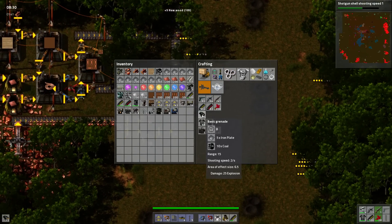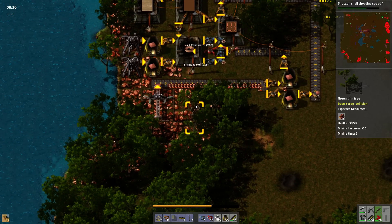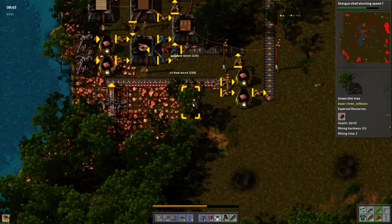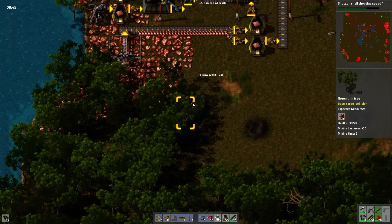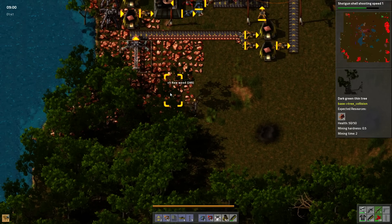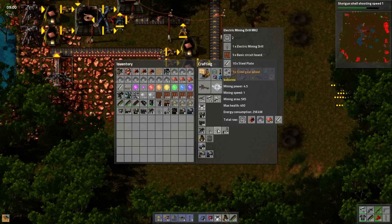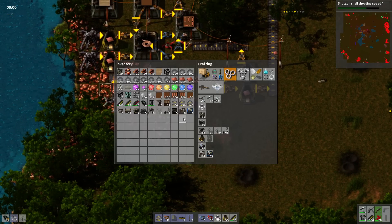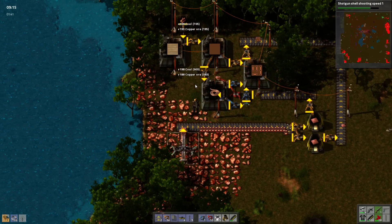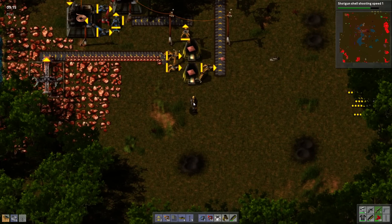I think I'm gonna need a few more though. So here's what I'm thinking: we basically just set up the same type of little smelting layout that I've used before but down here, and we get rid of the burner miners. A large area drill would probably work better down here but I don't have that researched yet, so we're not going to worry about that.